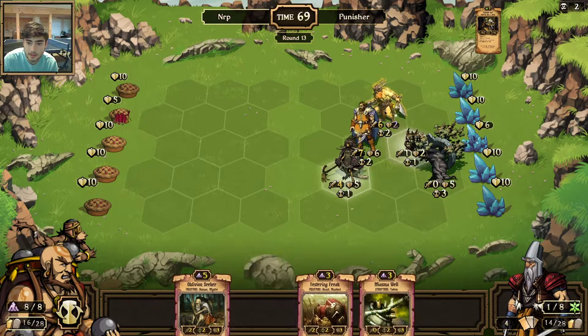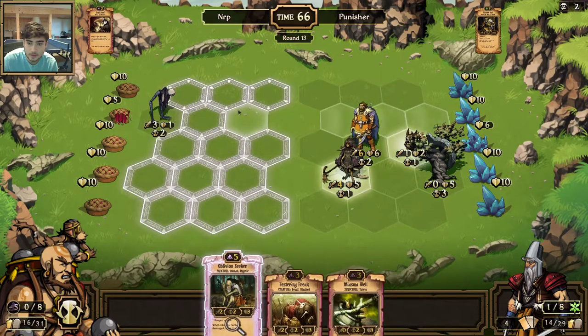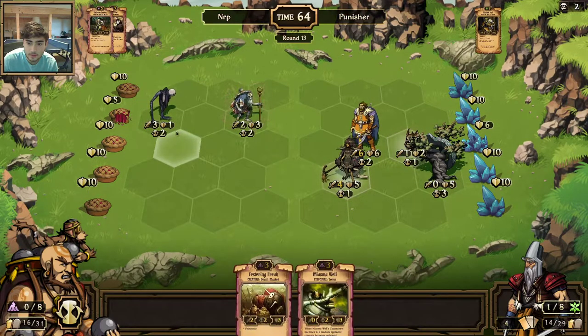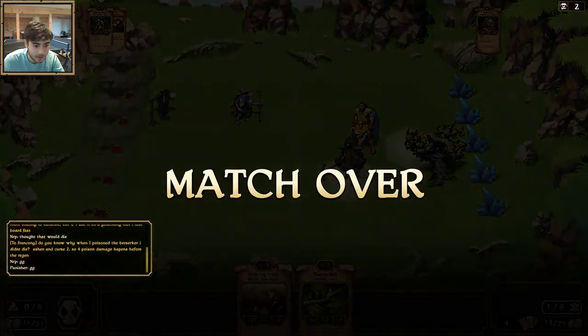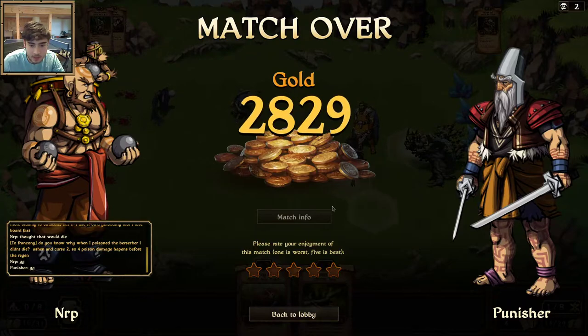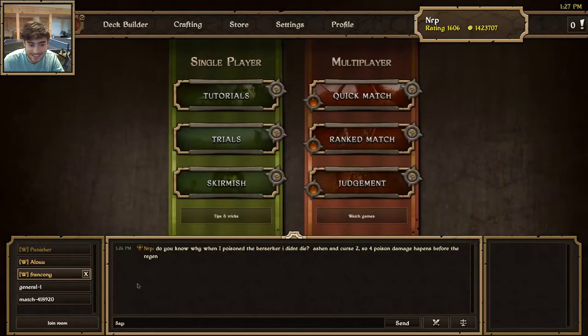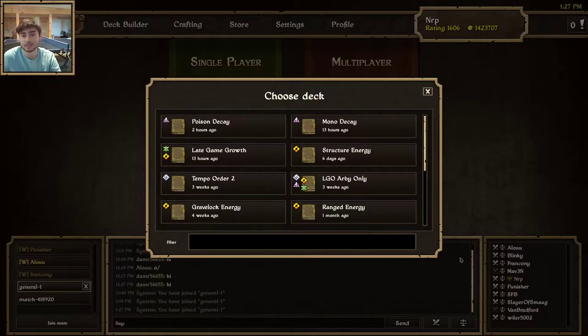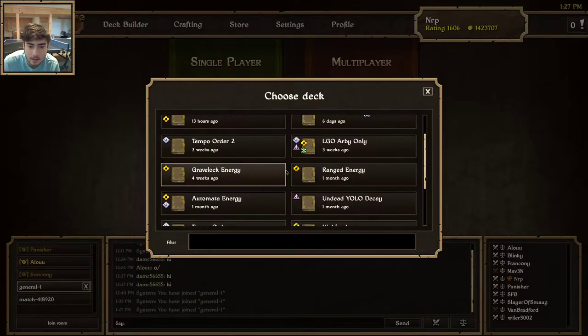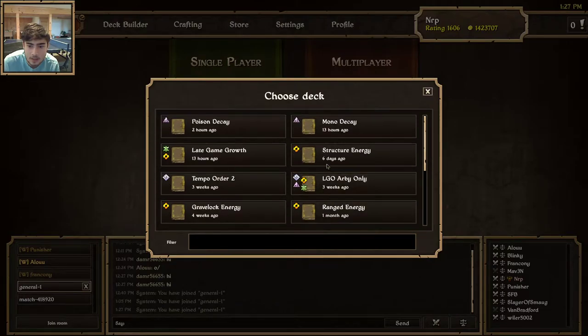Then I lose the Blights. He's just going to take things out and I'm not going to be able to slow his poison down enough, so I'm going to surrender. Okay, going to Game Two. Trying out the new deck did not work out. Now let's go with a deck that has a better chance of winning — that's going to be Late Game Growth.